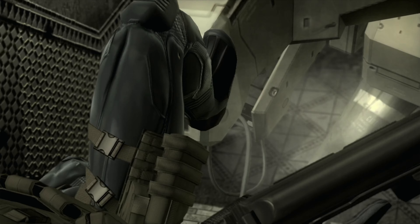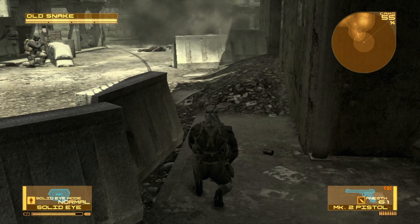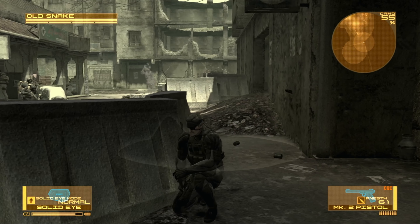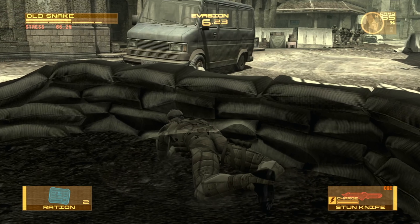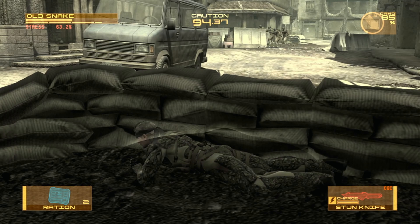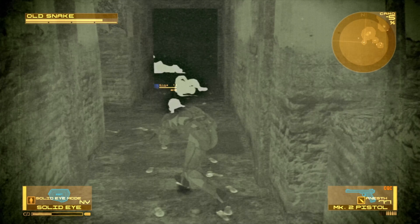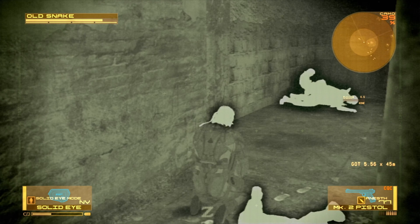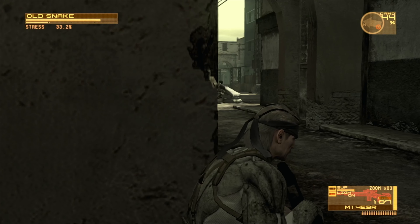As per usual for a Metal Gear Solid game, the primary mechanic is stealth, though there's quite a bit of combat as well. You have quite a bit of tools at your disposal: your eyepiece gives you intel and night vision; your camouflage suit transforms into surrounding textures when you lean against walls or lay on the floor; tranquilizer guns, silenced weapons, taking down enemies with your stun knife — there are plenty of tools to get past situations stealthily.